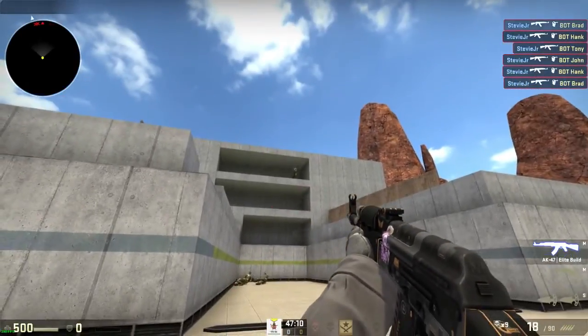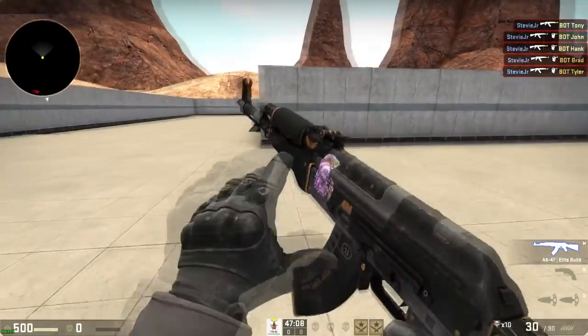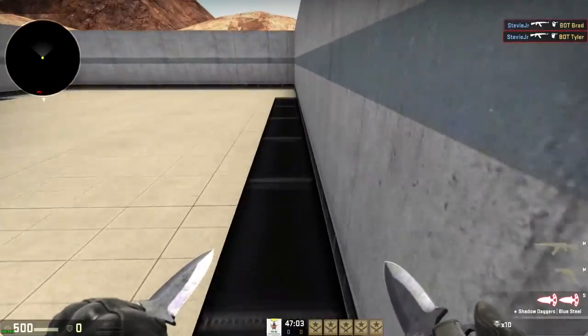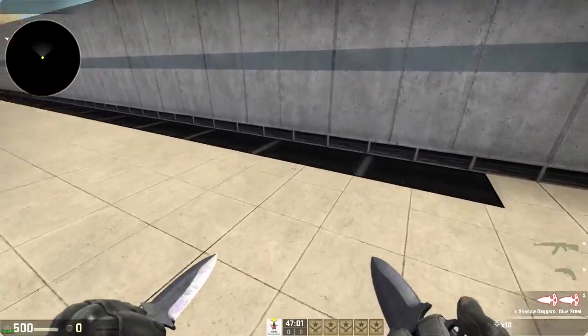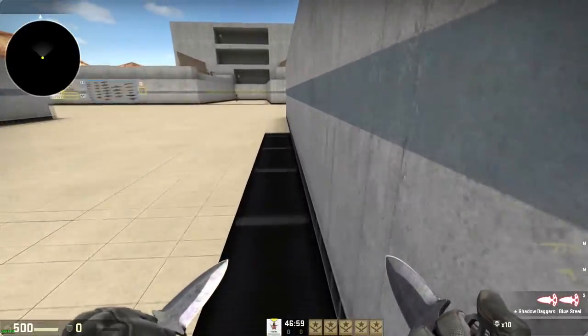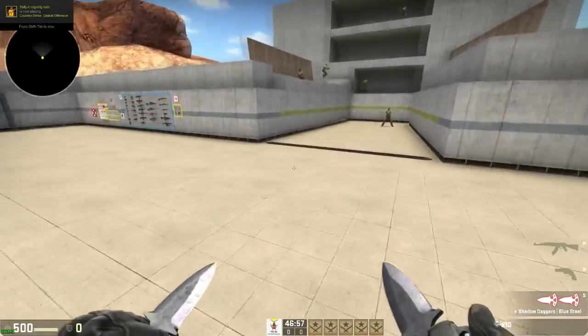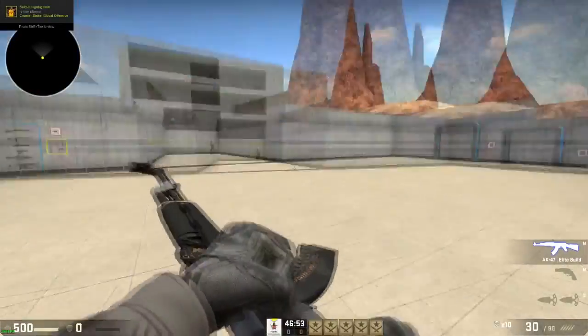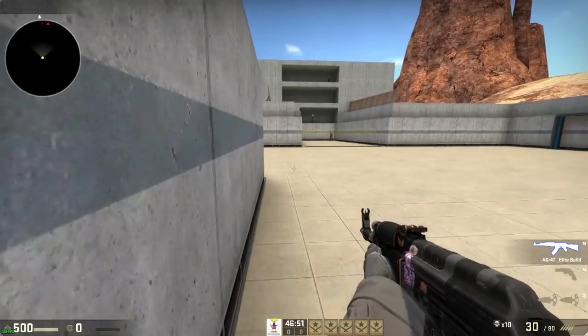I recommend eventually having the bots shoot back at you. A cool feature is back here — there are treadmills, and if you're good at b-hopping you can get a really fast b-hop going. It's really fun, and you can go far away and practice with the AWP too.